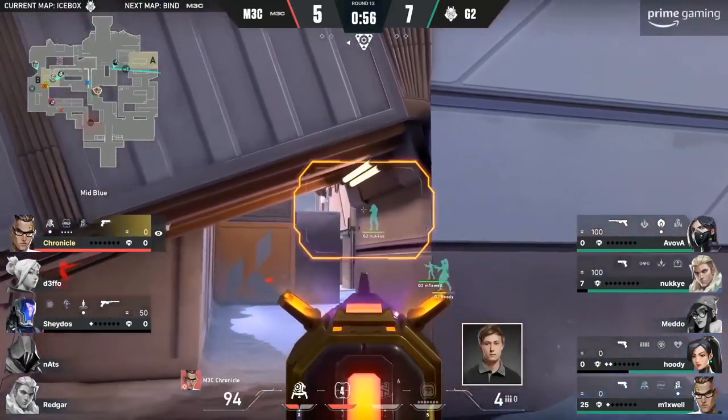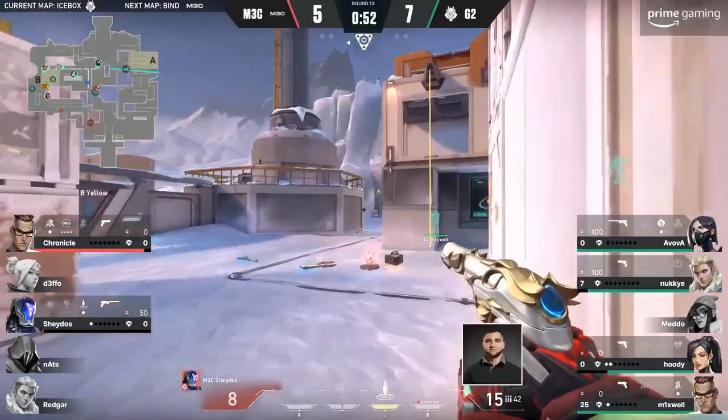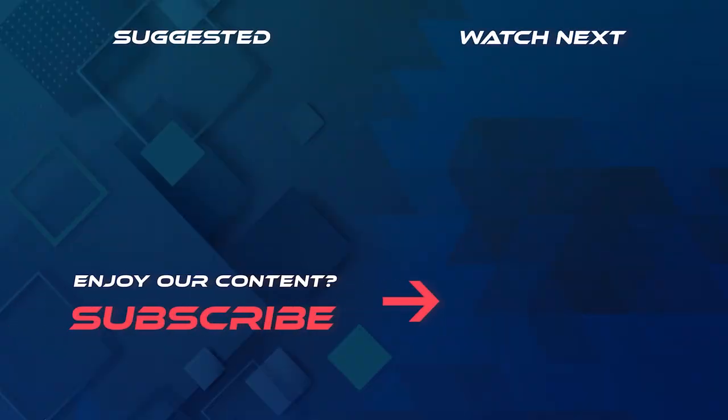With this newfound knowledge, you can fully utilize and dominate B site on Icebox. Thanks for watching. If you want to watch more, check out our video on how you should be using your Sage wall in defense. Here at Esports Driven, we do our best to help each and every one of you improve your game every time, so definitely subscribe and join our community. Catch you guys in the next video.